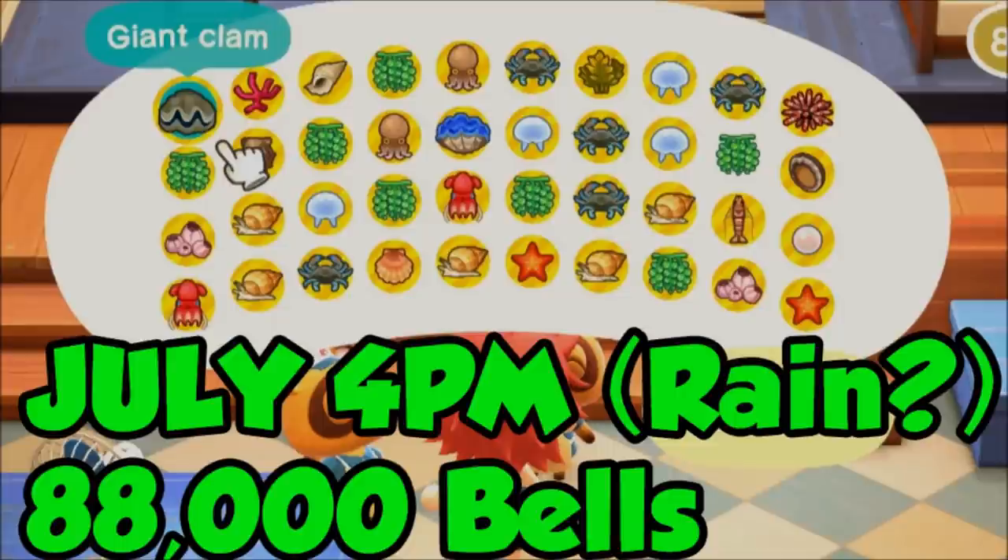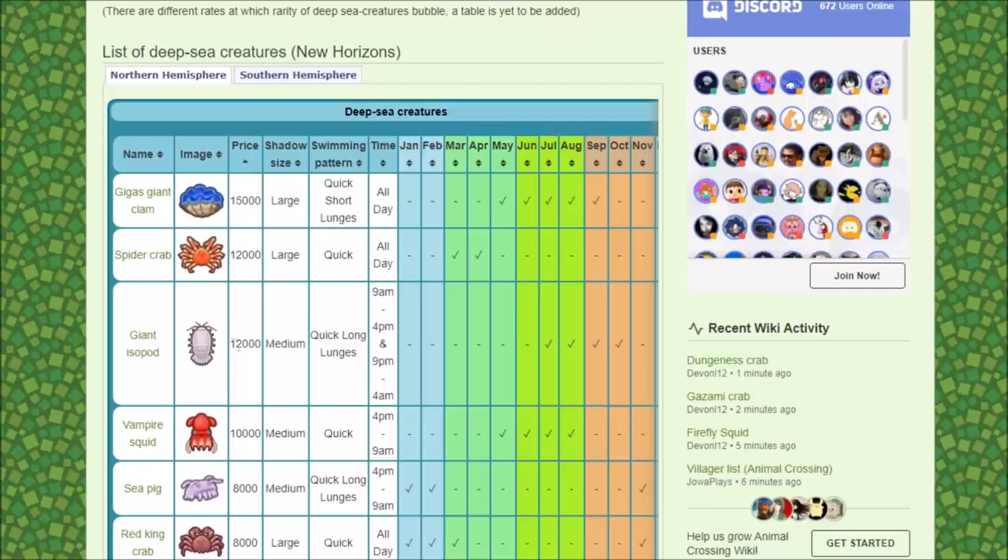If you do it at 9pm, there's also a chance of getting the Giant Isopod. I could have maybe gotten one of those instead of a common spawn, which could have pushed us to 100,000 bells made in just 15 minutes. I feel like if you're doing PM farming in July, you can actually beat out Tarantula Island — it depends on whether this or Tarantula Island is more fun for you.